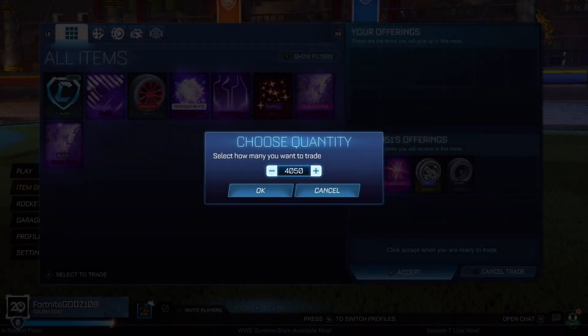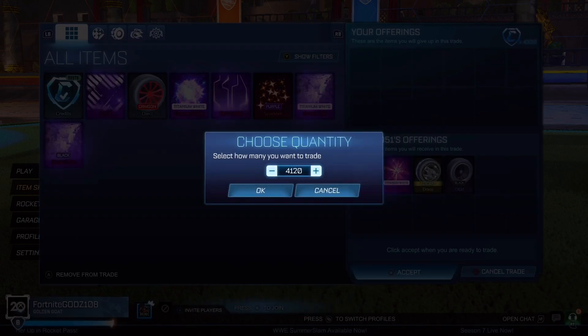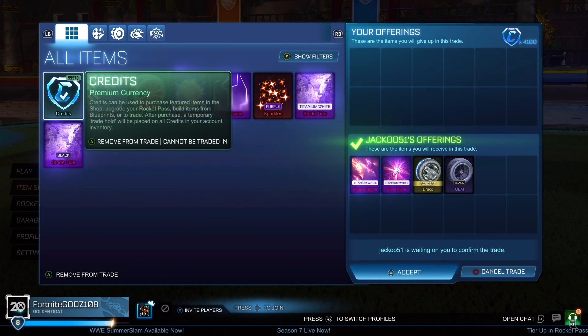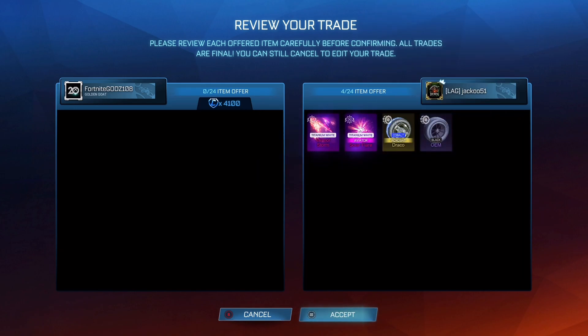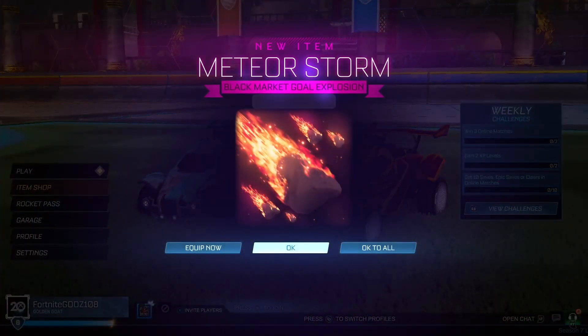In the first trade, we are picking up two Titanium White Black Markets — a Cobalt Draco and the Black OEM. The Titanium White Meteor Storm is around 900 credits, the Titanium White Solar Flare was around 2,000, the Cobalt Draco is around 500 credits, and the Black OEM is 1,200 credits minimum price. We're picking them all up for just 4,100 credits. It turns out the Cobalt Draco was actually 700 credits, so it adds up to 4,800 credits at minimum price — underpaying by 700.